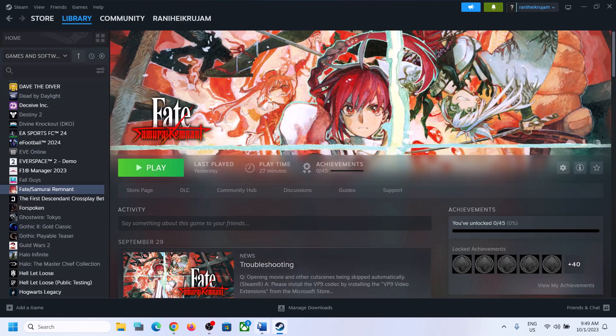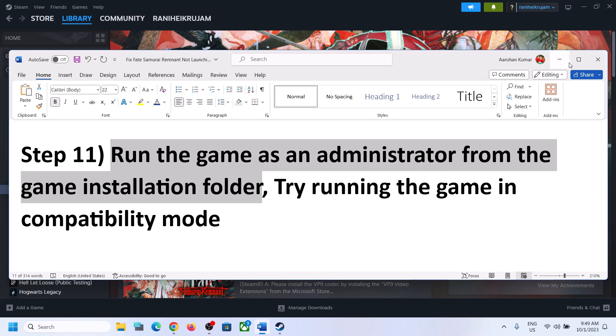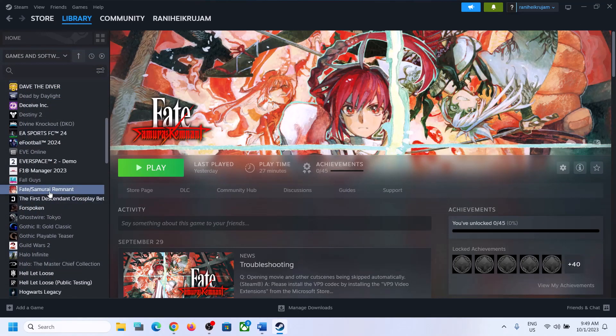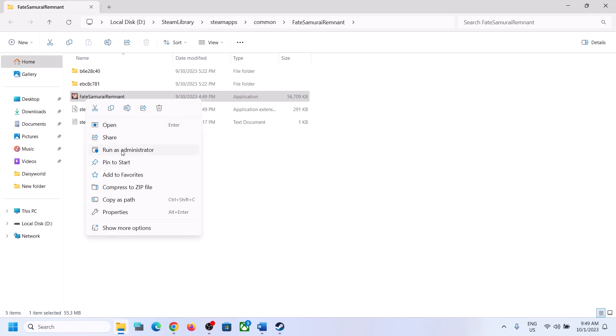The next step is to run the game as an administrator from the game installation folder. Right-click on the game in Steam, select Manage, then click on Browse Local Files. It will take you to the game installation folder. Right-click on the game EXE and click on Run as Administrator and then check.